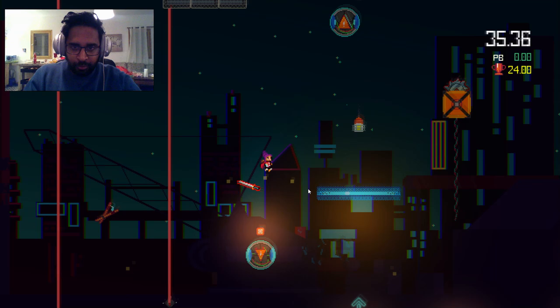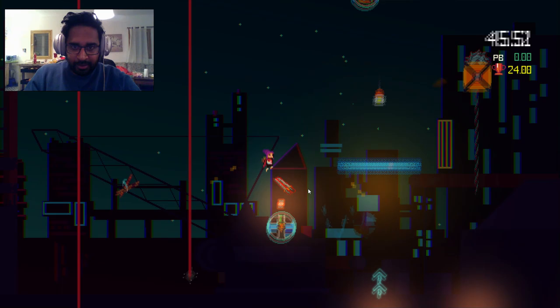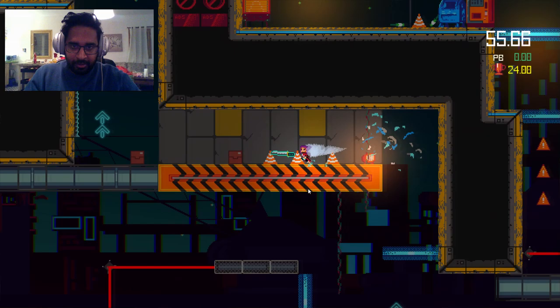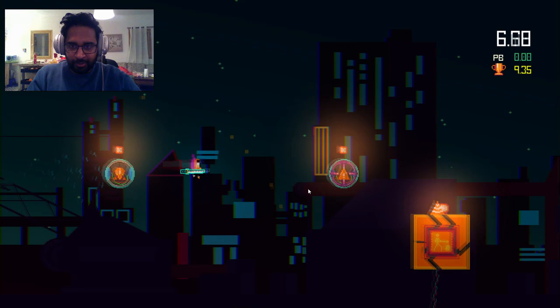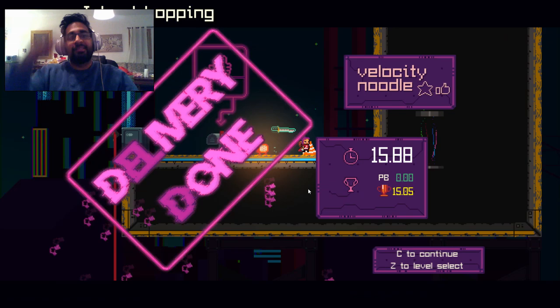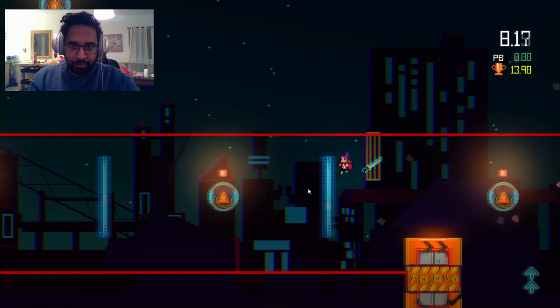What do I need to do on this level? I need to think. We did it! Let's go — we can do this. Island Hopping — let's do this, we can do this, no worries.